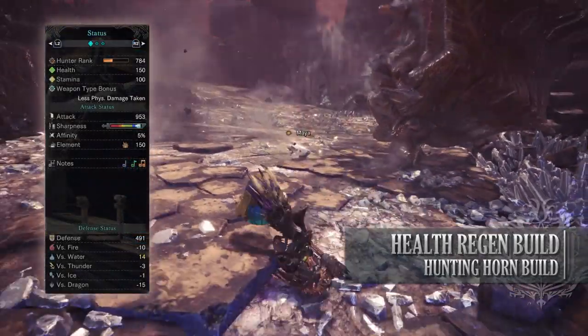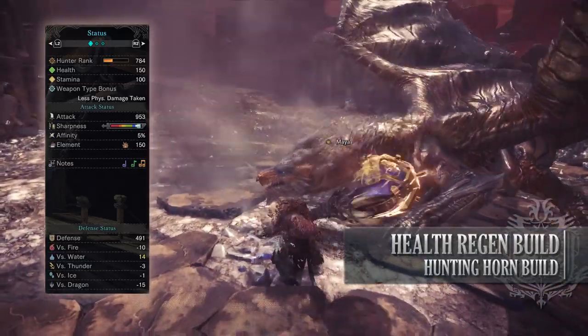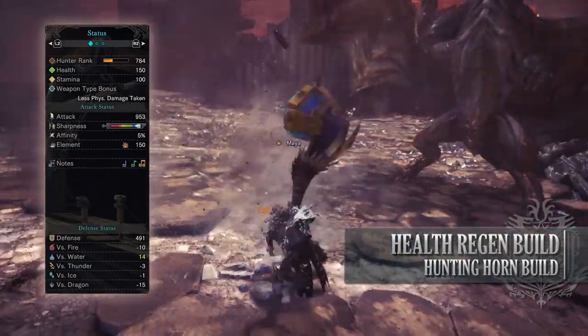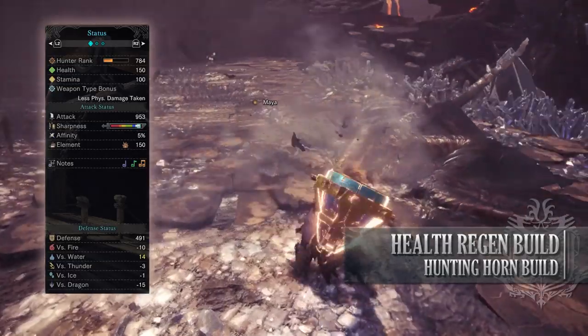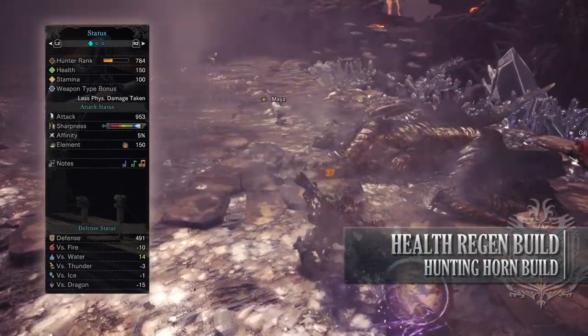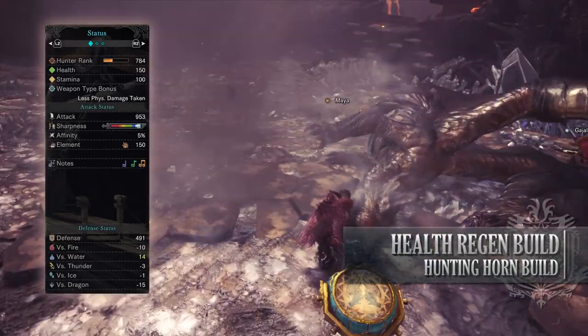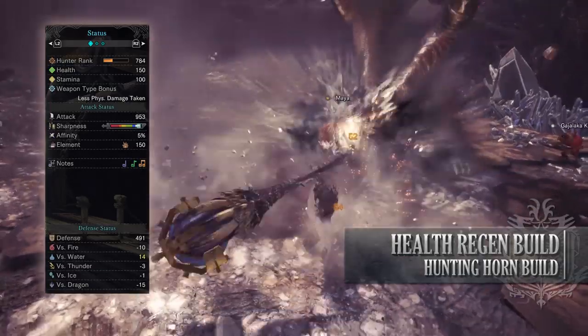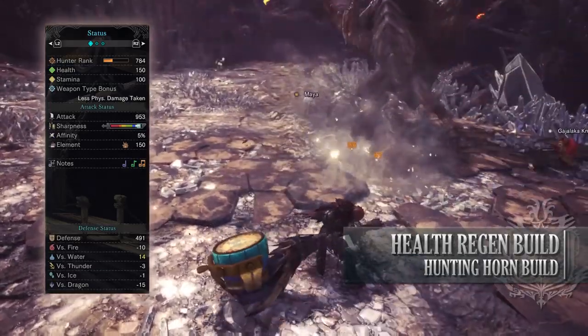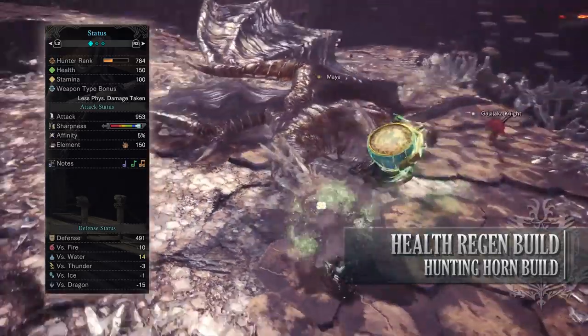If you've done what I've done here you should have a build with 150 health and 100 stamina, which will be 200 health when on a hunt taking all relevant consumables. You'll have an attack of 953, which will be higher on a hunt thanks to Peak Performance, white sharpness, and 5% affinity which is actually 55% affinity when going for monster weak points, with a blast rating of 150. Defense is fairly strong especially against water, but you're fairly weak to fire and dragon.